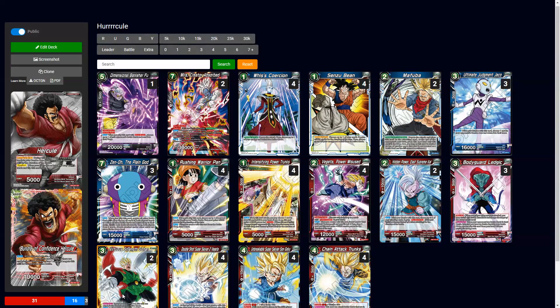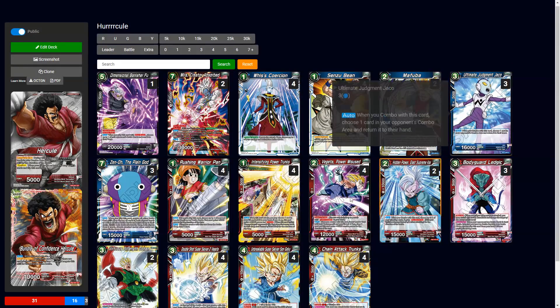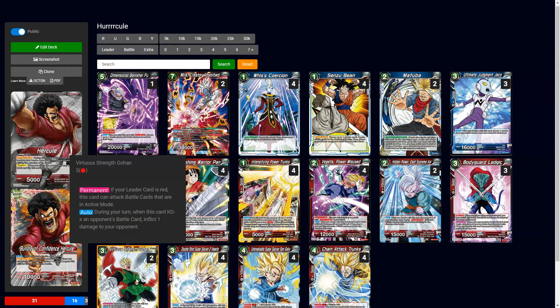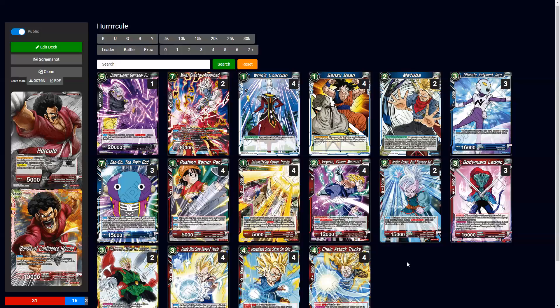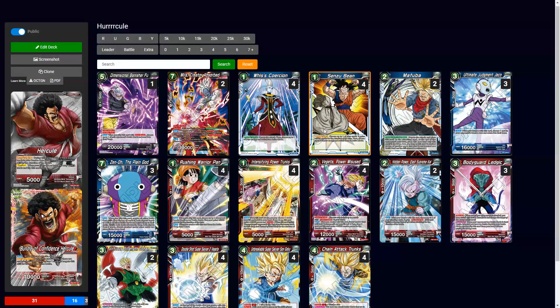Victoria's Strength Gohan is probably one of the only flex options outside of Jacko. A Vados negate would probably be okay as a replacement. Sensu Bean is the counter you need in hand especially later in the game — you probably don't need it early since you're just drawing and defending yourself.